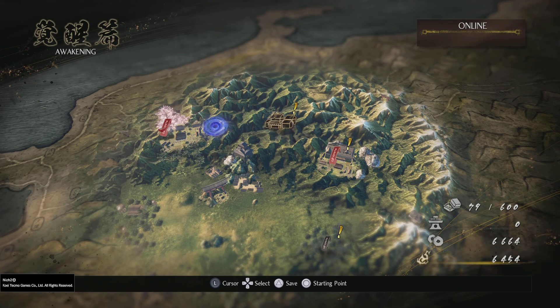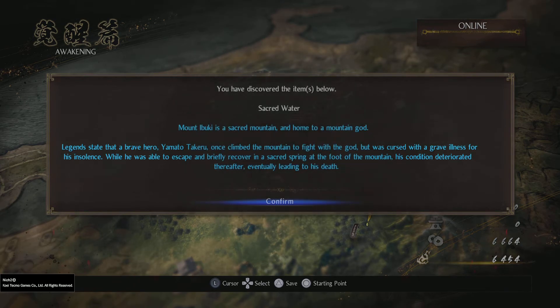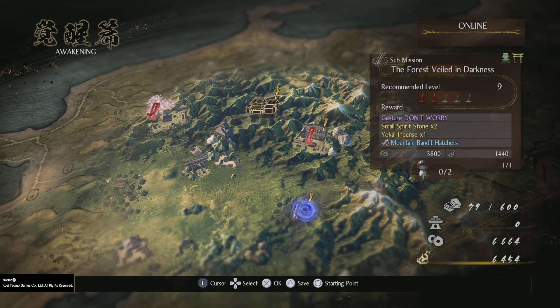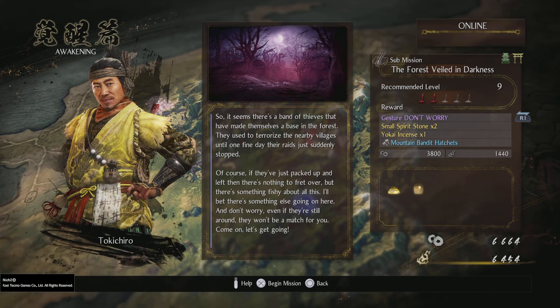What is going on everyone, Samurai Solo, and I am back with Nioh 2 Remastered. So last episode we finally finished up the first mission — got that all done and squared away. Oh, what is this? Oh nice, you can find a little hidden stuff there. We got all the Kodamas for this one, so now we have a submission and then the main mission. Let's go ahead and do the submission first — there's going to be two Kodamas for this place. We get a gesture, spirit stone, some mountain bandit hatchets. Let's do it.